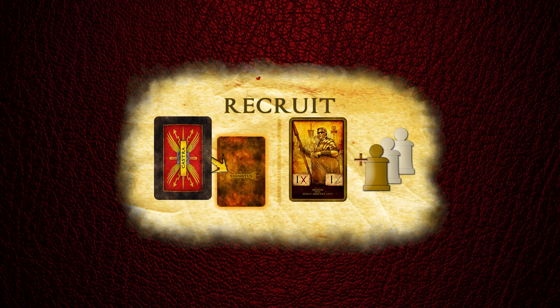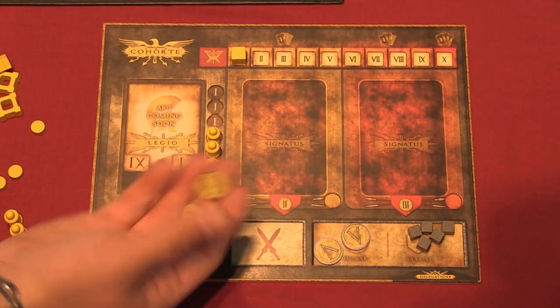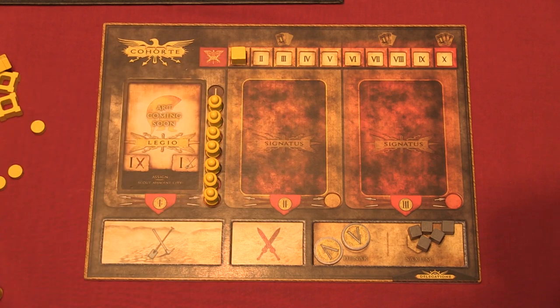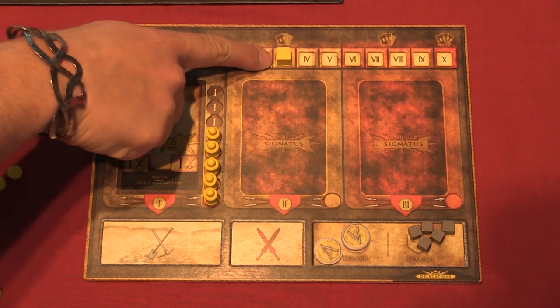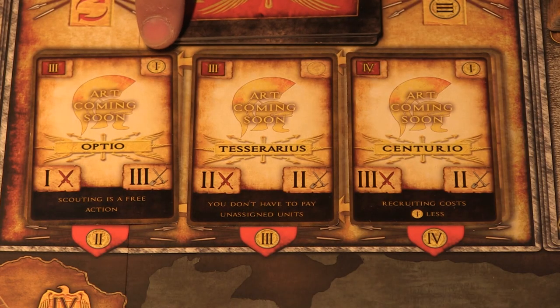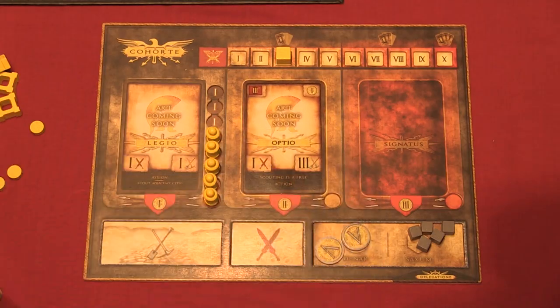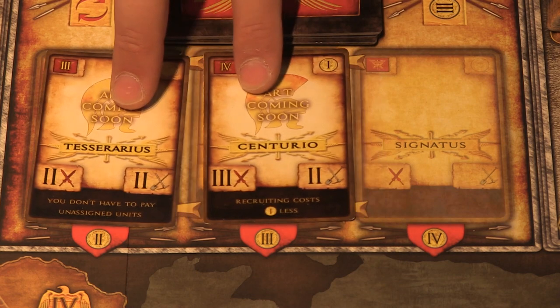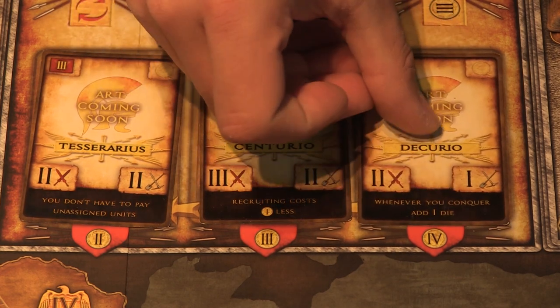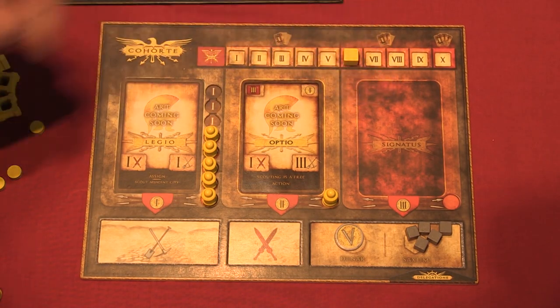Now if you want a bigger army, you can take the recruit action. You're able to recruit any number of available legios for just one dinar apiece. Or if you want something more powerful, you can recruit an officer from the Castra. Check if you have enough influence to recruit the unit you want, then pay the card cost and the slot cost. Take the card and place it in one of your officer slots in the Castra together with its pawn. Move the remaining Castra cards to the left and draw a new one, placing it on the last spot. You start the game with just one officer slot, but as soon as you gain six or more influence, you gain a second one.